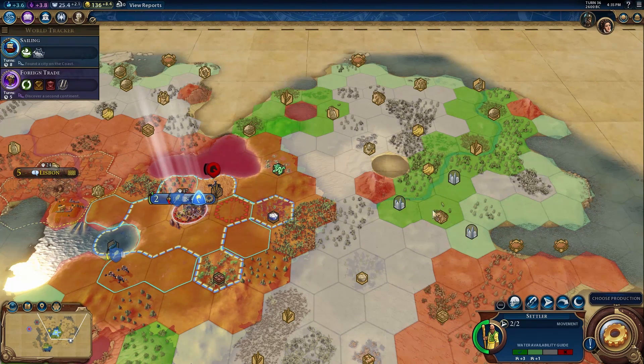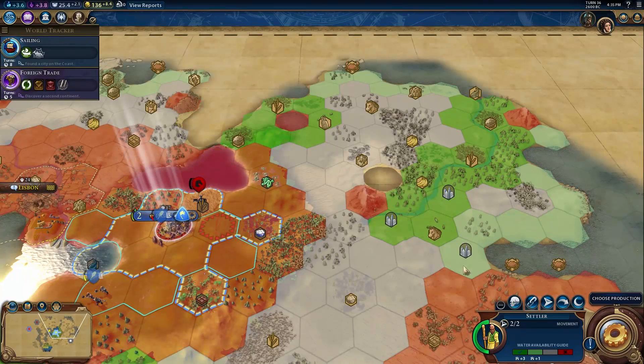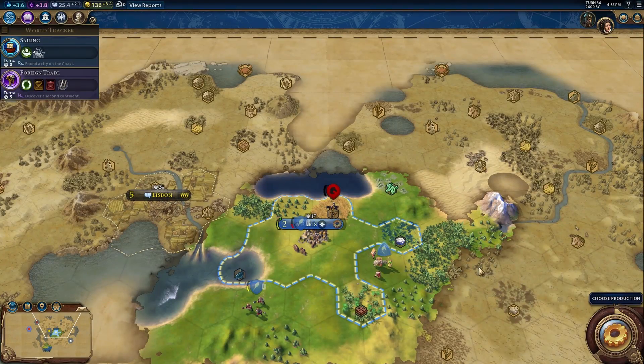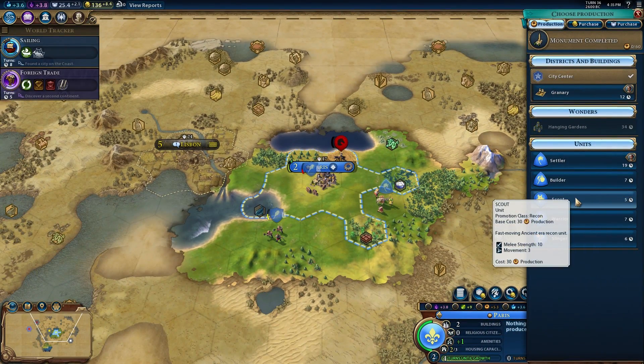We've got a settler we might want to place - there's no way he makes it to the destination with barbarians everywhere. These green high-yield squares show recommended spots. This recommended spot looks pretty good - close to some nice food, bananas and horses. I've been known to say if I've got bananas and horses I don't need anything else - those are the two staples of modern civilization.